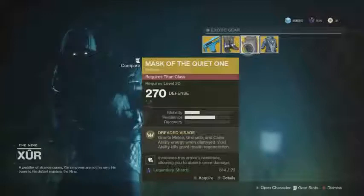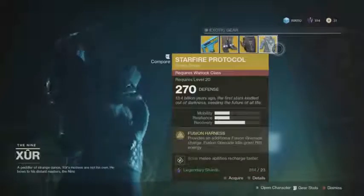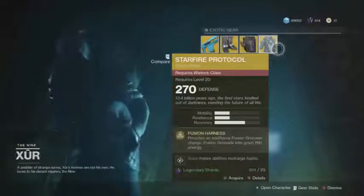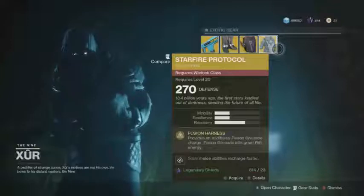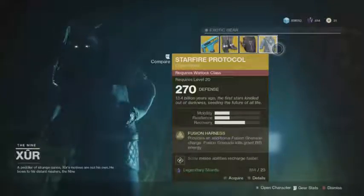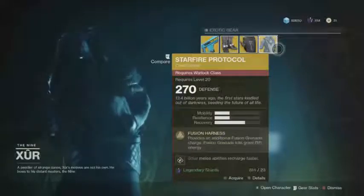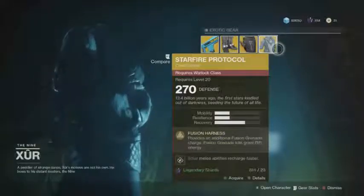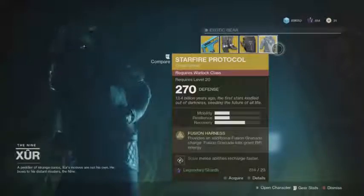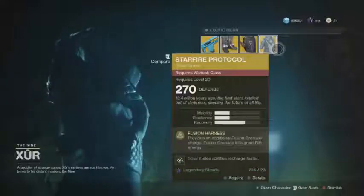This is really nice in the raid, really nice in Crucible — it's great everywhere, so it's a great helmet to have. For the Warlock class, he is selling the Star Fire Protocol. If you remember it from Destiny 1, in Destiny 2 it gives you an additional fusion grenade, and your fusion grenade kills will grant rift energy.